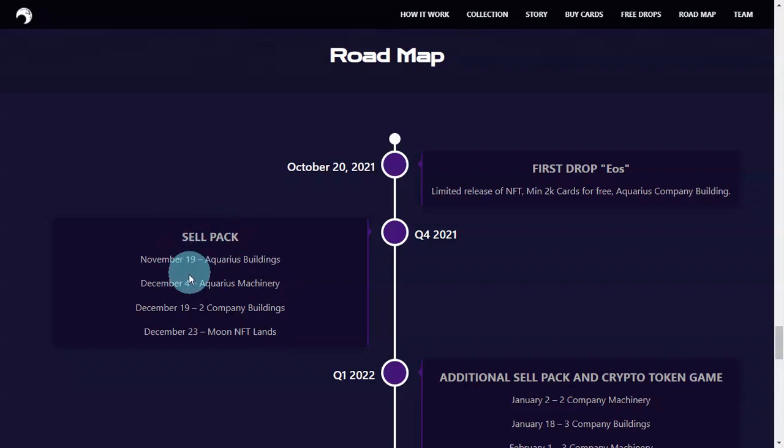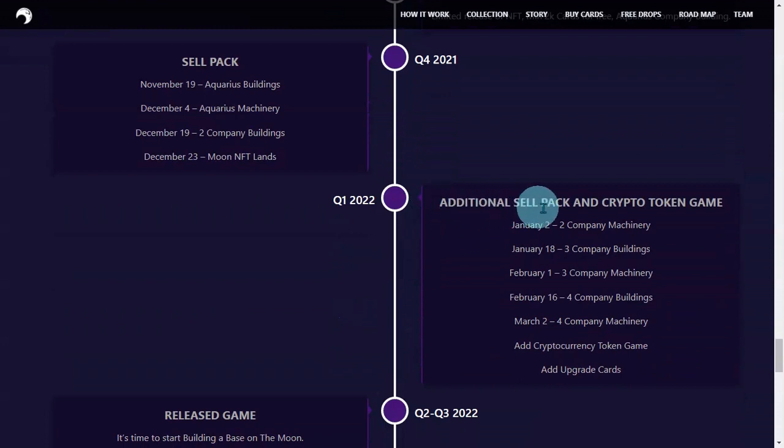This is continuous, guys. Every two weeks per month they will release something. December 19 and 23 are close together. Additional sell pack and crypto token game coming in January. Very detailed — they've included specific dates. January: Company Machinery, January 18th: Company Buildings. February 1-3: Company Machinery. February 4: Company Buildings. March 2-4: Company Machinery.